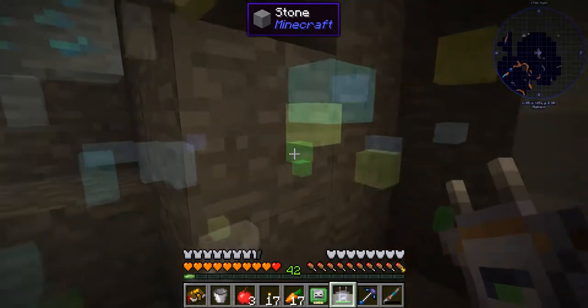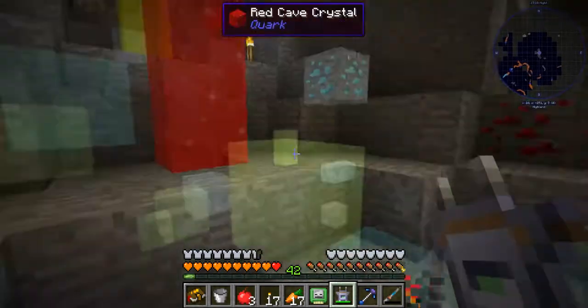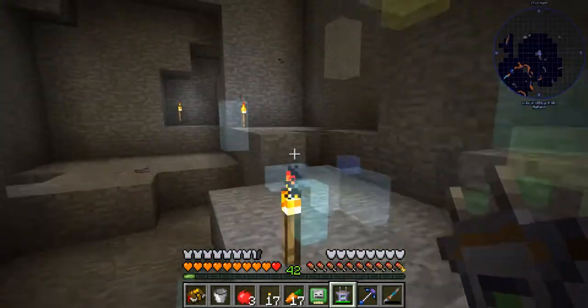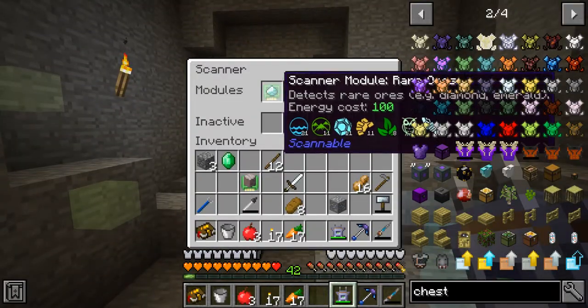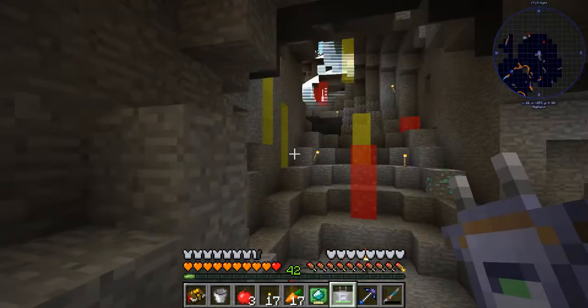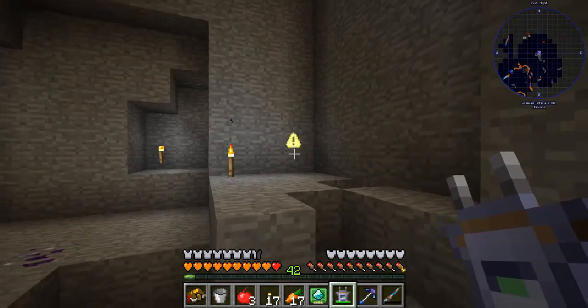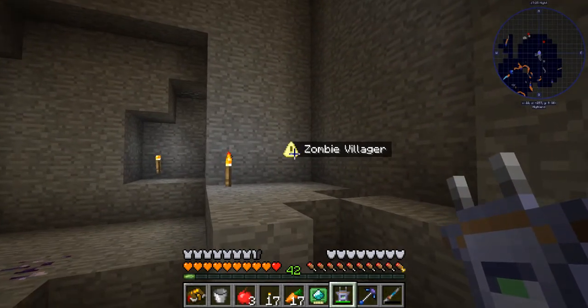It does not use much electricity per charge; it's really very conservative on its energy usage. You can also scan for mobs with this thing. There are none — oh, no, there is one there. And if you look over it, it even shows what it is: a zombie villager.